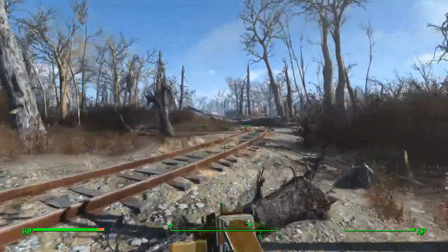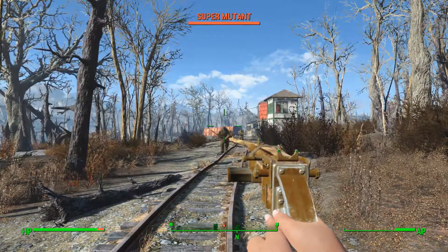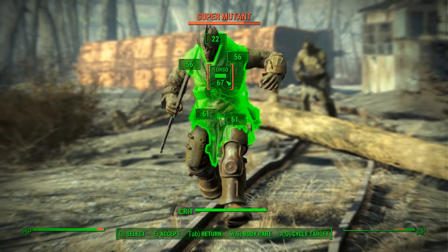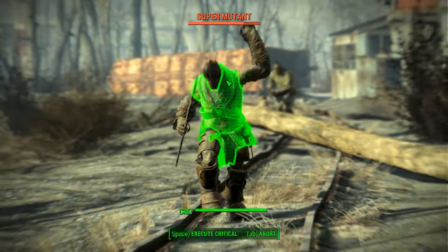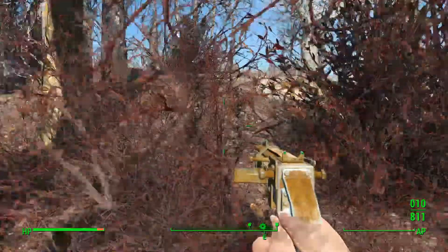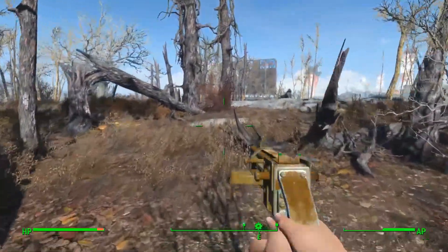Now we've got super mutants over there. Stingwing's behind me, super mutants in front. I've got criticals, but I have no AP right now. I'm a little bit scared. I'm thinking I need to get my AP refilled here pretty darn quick, because they're throwing grenades at me.